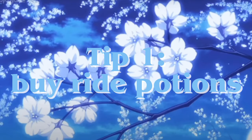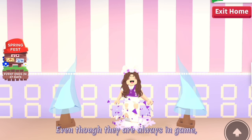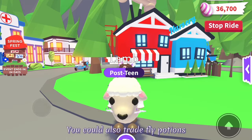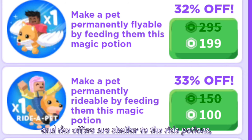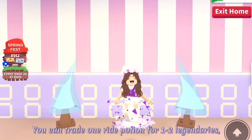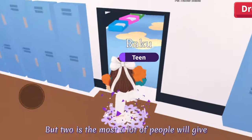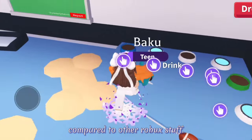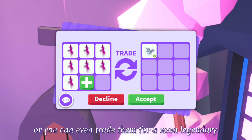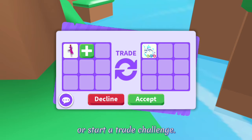Tip 1 for Robux methods: Buy ride potions. Ride potions are really good to trade with and you can get rich really fast by trading them. Even though they are always in game, they have a lot of value because lots of people want to ride their pets. You could also trade fly potions but they're more expensive and the offers are similar to ride potions, so personally I think it's better to go with ride potions. You can trade one ride potion for one to two legendaries — more if you're lucky, but two is the most a lot of people will give. If you have a lot of ride potions you can get a lot of legendaries or even trade them for a neon legendary. You can also use ride potions to profit trade or start a trade challenge.